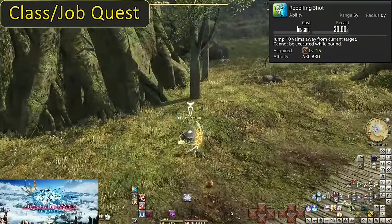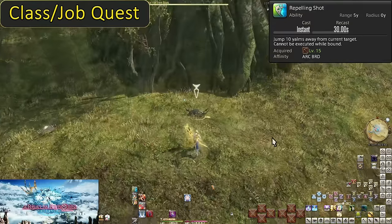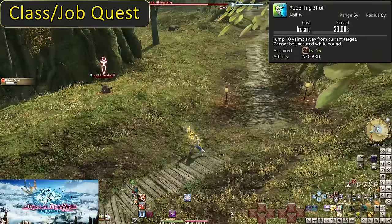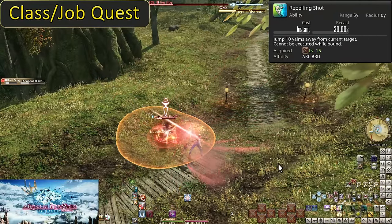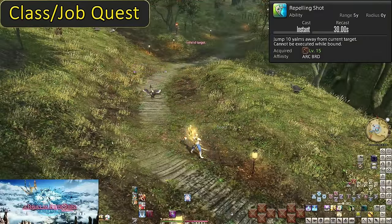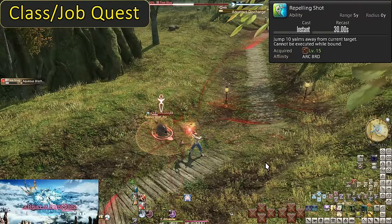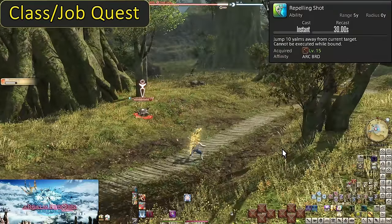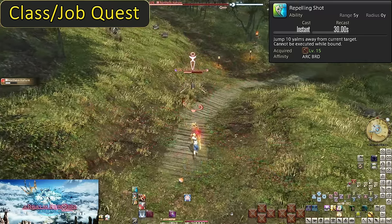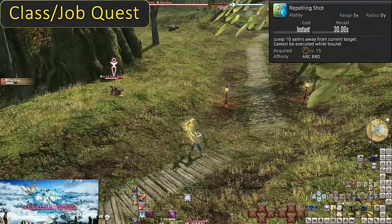Level 15: Repelling Shot — a class quest skill, the first of many quest-based skills. Do your class quests, even if not for gear, for your skills. As for Repelling Shot itself, it has a 30-second cooldown and a 5 yalm range, meaning it's melee range. It does no damage but causes you to leap back 10 yalms from the enemy. Given how mobile you are, this has very little use. It can get you out of a point blank AoE, but you can also just press S or down on the control stick. It can be used in fancy ways — or lead you to jump off a platform into a death pit.